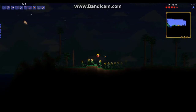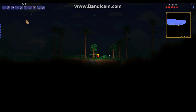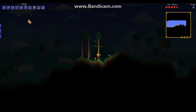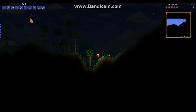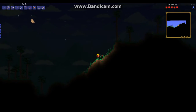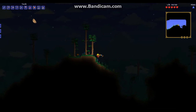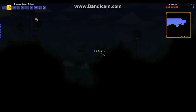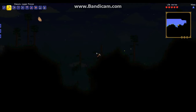Oh, we might be coming up on some crimson. You can see the sunflowers because the world usually spawns the crimson right by the sunflowers, so the crimson doesn't spread too much in pre-hardmode. Over here — that is a tree.